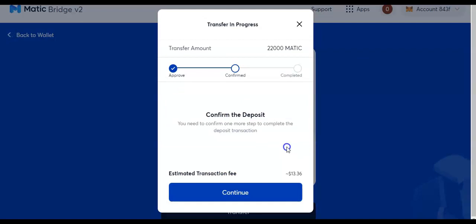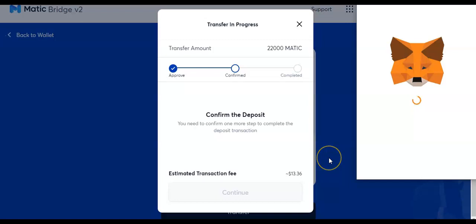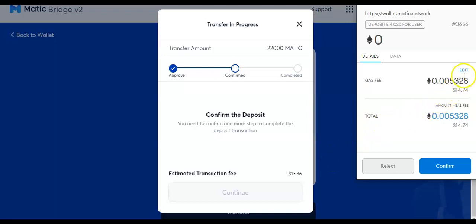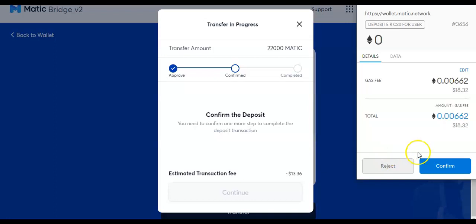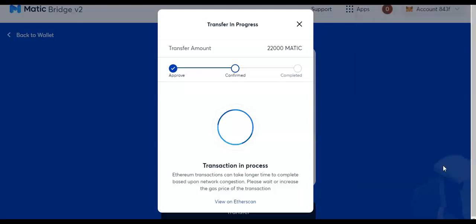It's simple once you do it a few times, but it can be hard. Now you've got to confirm it — this is just like buying a token. We think $18 is a low fee now — that's how Ethereum got us, we're glad to see an $18 fee. So this is it, that's pretty much it. When it does that, now it's going to start sending my Matic from the Ethereum network over to the Matic network.